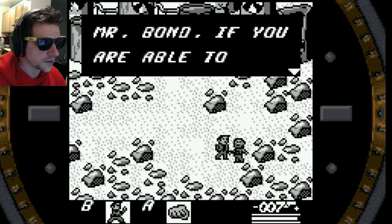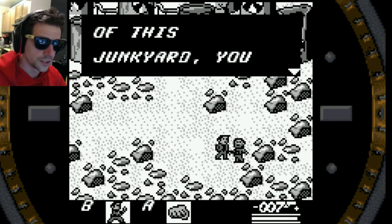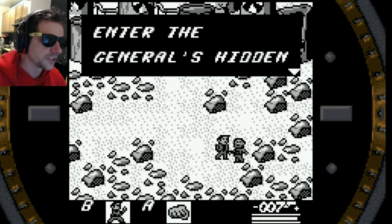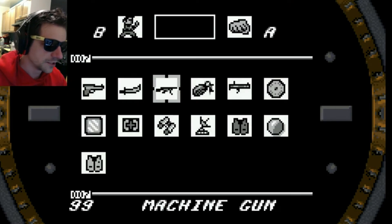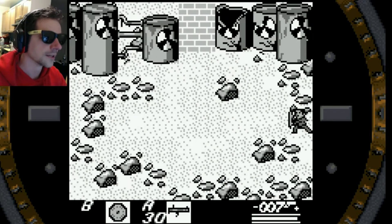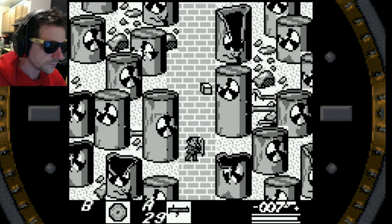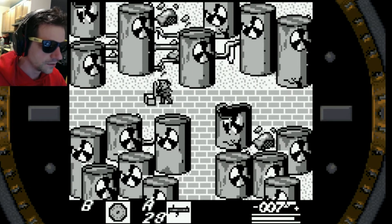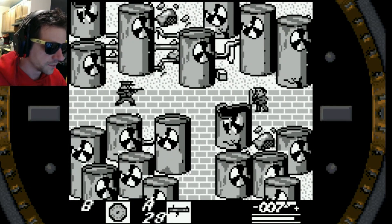This is as far as I dare go, Mr. Bond. If you are able to reach the northeast corner of this junkyard, you will find one of General Golgov's henchmen — defeat him and you can enter the General's hidden base. Good luck, and also try not to get radiation poisoning. I mean, it's basically Chernobyl over here. Just a whole bunch of barrels and cylinders and silos containing radioactive waste and nuclear materials.